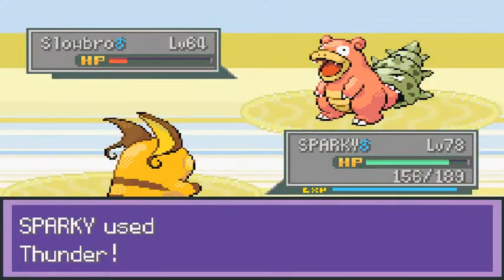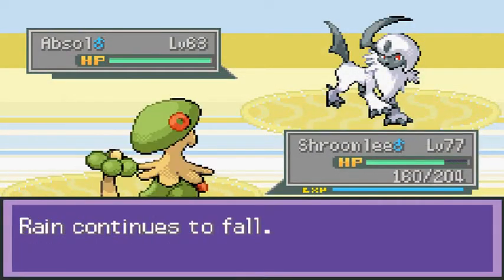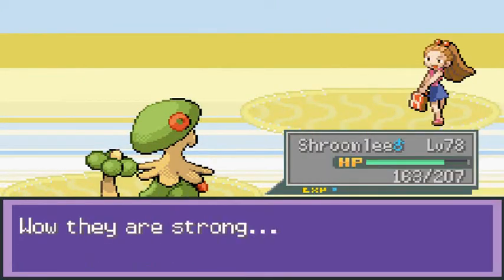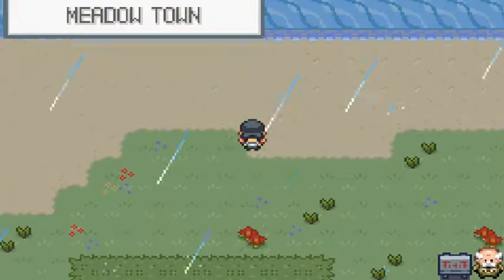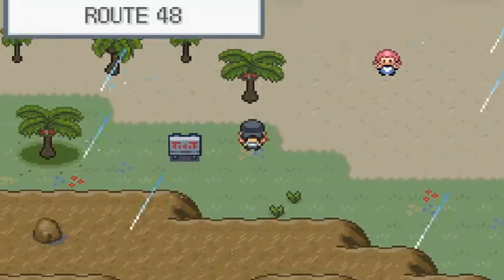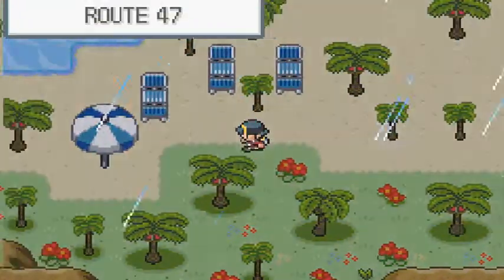Victory — defeated her. She's coming out with a Slowpoke, so let's go with Sparky. Thunder attack — level 79. Then she comes out with an Octillery — she's got a nice team going. Sky uppercut lands and we're done. We're in Meadow Town now. Since we defeated all the trainers, I guess we should go find Professor Ivy.